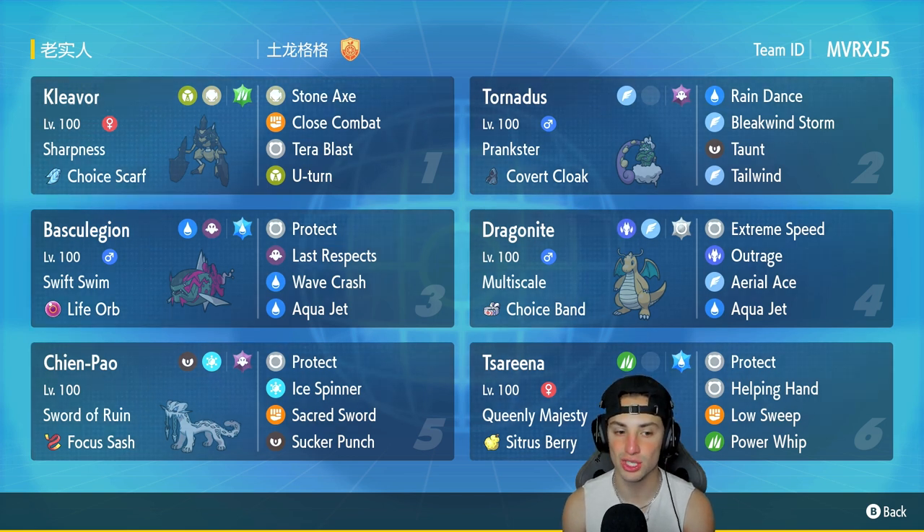If Basculegion is the last Pokemon standing, Last Respects will deal maximum damage. Dragonite is in our fourth slot and pairs with Chien-Pao — still a solid combo in Regulation D. It has Multiscale, Choice Band, Extreme Speed, Outrage, Aqua Jet, and Aerial Ace.